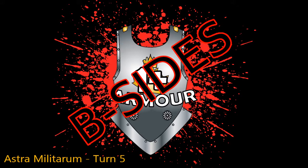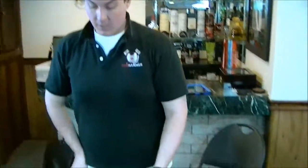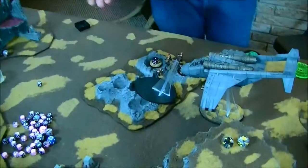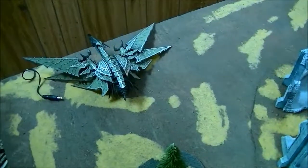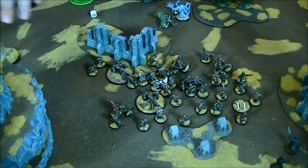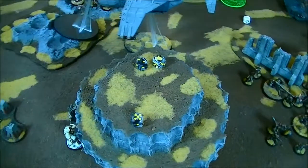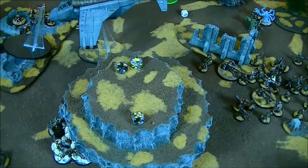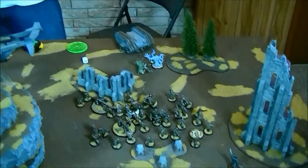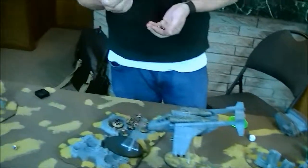AM and Dark Angels turn five went really well. Shooting did one wound. In combat he stayed locked in. I killed the chaos Lord on objective two. I scored objective two and kill a unit again - I'm winning by eight points. We roll to see if the game ends - a three, so it continues to turn six.